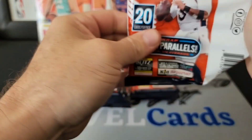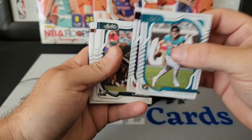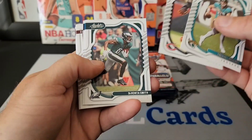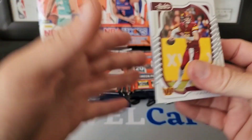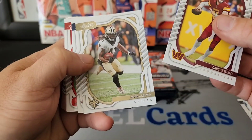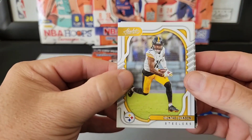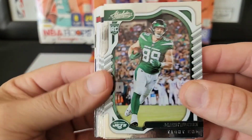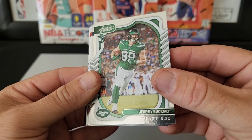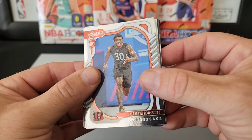First up: Trevor Lawrence — with a nice ding on it — Darnell Mooney, Devonta Smith, Robbie Anderson, Tyler Lockett, Carson Wentz, Alvin Kamara, Javonta Williams, Deshaun Watson, Deontay Johnson. And looks like these are the silvers for the rookies — Jeremy Ruckert, Roger McCrary, Cam Taylor-Britt.